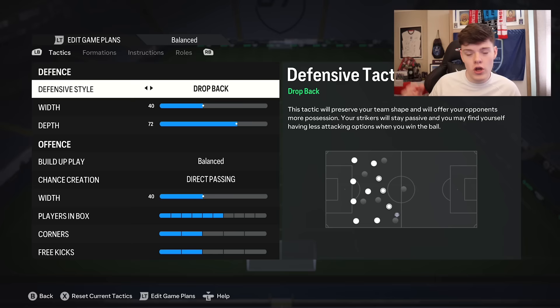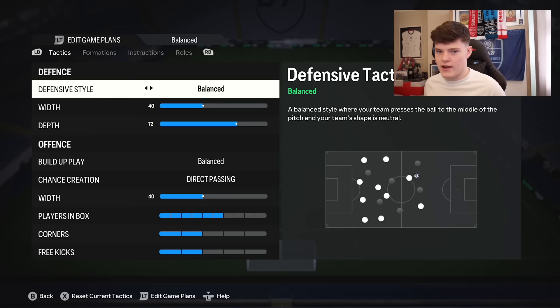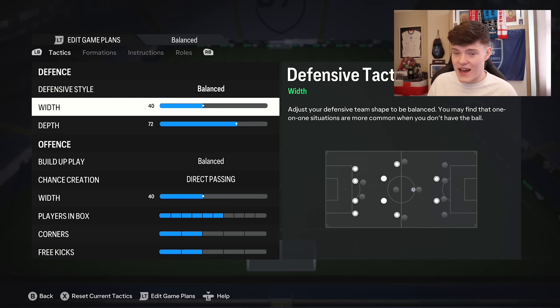Starting on balance for custom tactics. Drop back is very, very poor — your team drops into your own box and it's just an easy goal for the opponent. Constant pressure and press after possession loss — you're going to need those later in the video. Heavy touch is not really as good as it used to be, so we'll leave that on balanced. Width: you want this on about 40. You want your team to stay narrow and compact at the back. Anything between 40 and 50 is probably ideal.